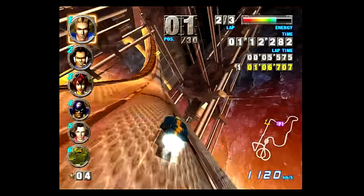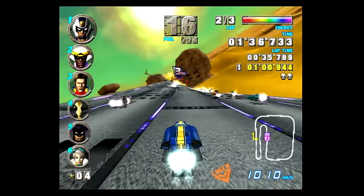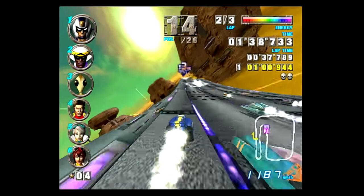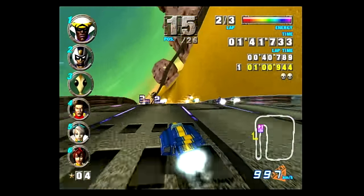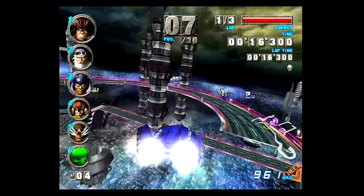Additionally, there are yellow boost pads littered throughout courses that won't use your energy. But boosting is great and all — the tracks get more and more challenging, with sharper turns to avoid boosting into, or no barriers on the walls that can lead to you flying off course.